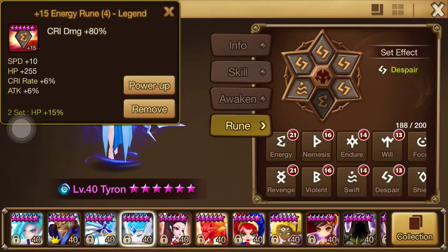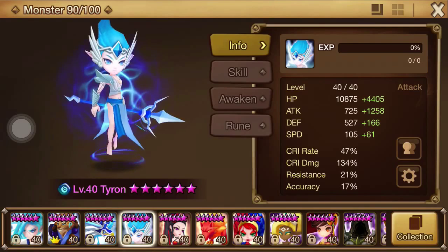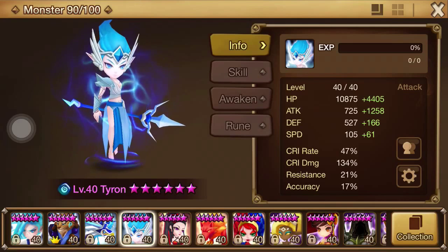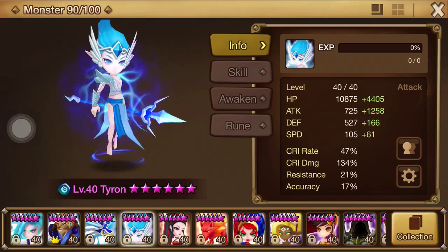Being able to critically hit is vital for me to do an absurd amount of damage with crit damage on the four slot. Of course attack is important, but I won't have that huge scaling effect if my crit rate is so low that I will never crit and get the crit damage bonus that I've set up for my unit.